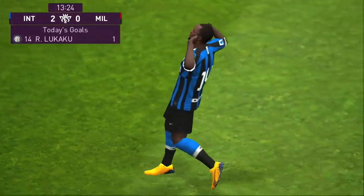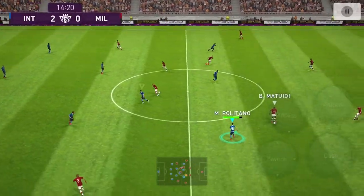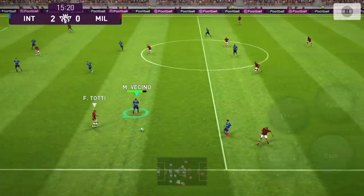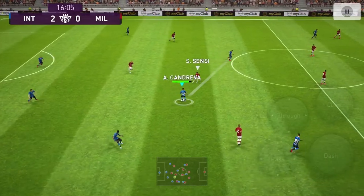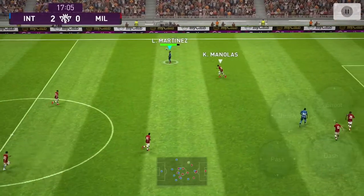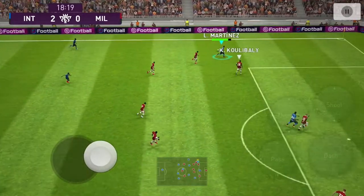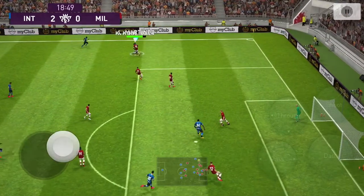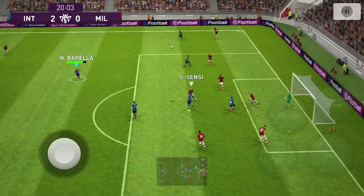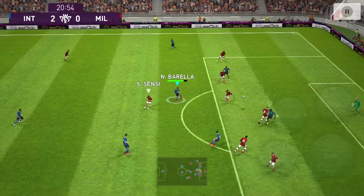As you can see right there, Lukaku just scored a header. If you like to play wide, short passes, and crossing the ball — love crosses — I guarantee they're more than likely going to be on target or they're going to score. These club selection players are either going to be just as good or better, and if they're better, headers just won't miss anymore — the game is going to be even more broken.